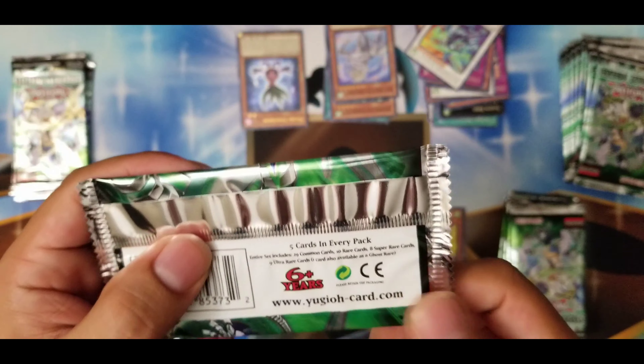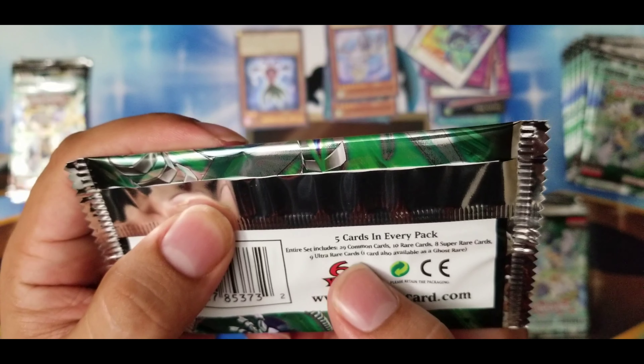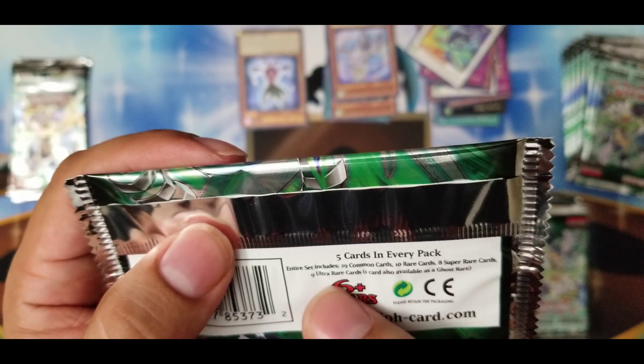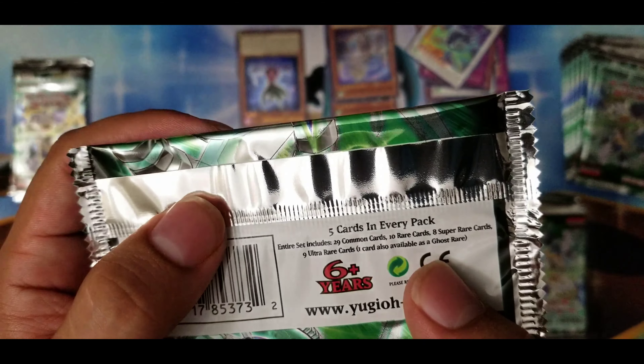In this set, there are five cards in every pack. The entire set includes 29 common cards, 10 rare cards, 8 super rare cards, 9 gold cards, 8 ultra rares, and 1 card is also available as a ghost rare.